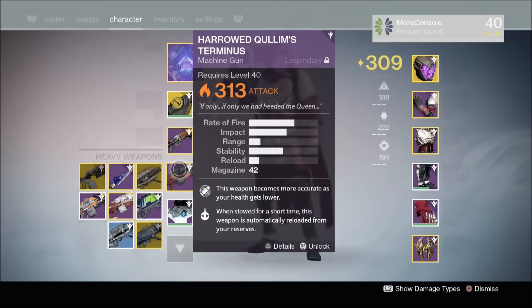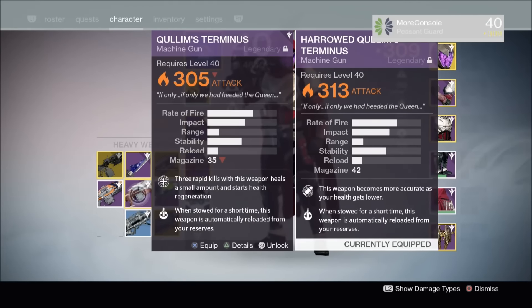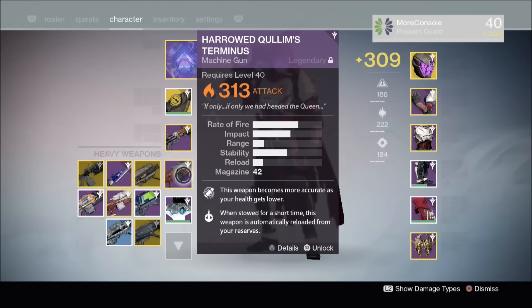Now if we compare this to the normal raid mode Quillim's Terminus, we see that it has pretty much exactly the same stats, apart from of course a higher attack, and this has a larger magazine, which I'm actually pretty happy with because I like to take this into the Crucible. I think the Quillim's Terminus is probably one of the best pieces of raid weaponry that you can get, so I'm actually pretty happy with that.